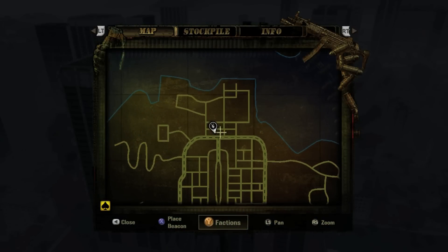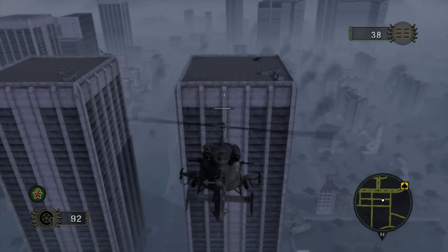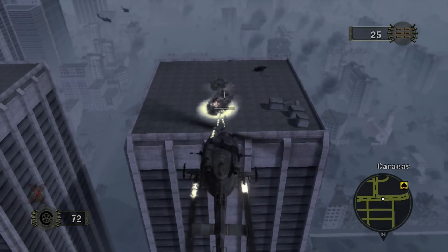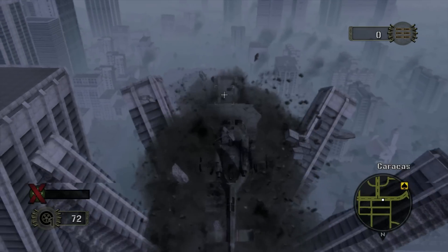For our first glitch, get a helicopter with at least 20 missiles and head to this part of Caracas. Here you'll find two identical buildings. Fly to the top of either one and fire enough missiles into its center until the building is destroyed. If done correctly, the building will implode and completely freak out.